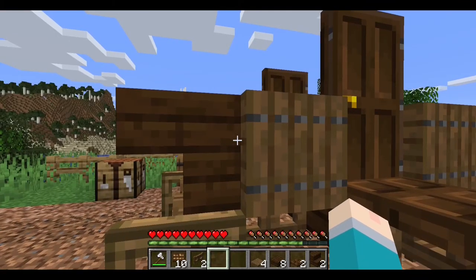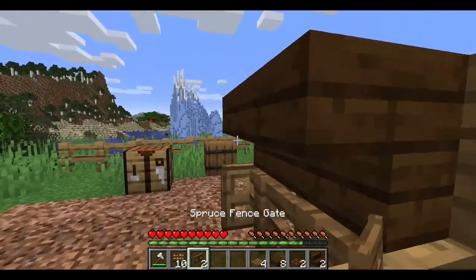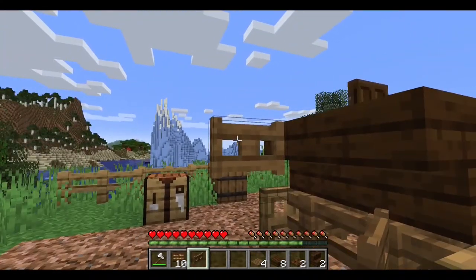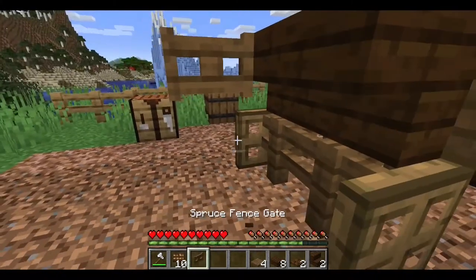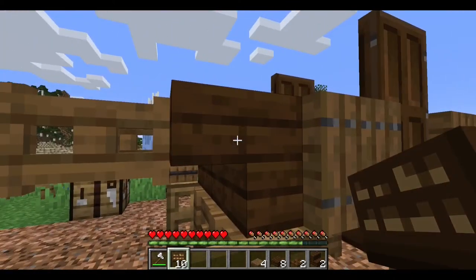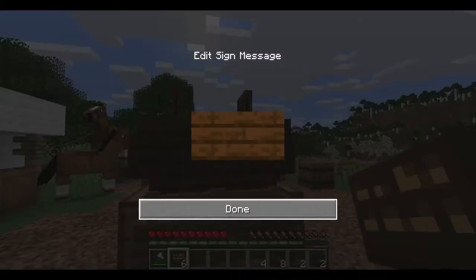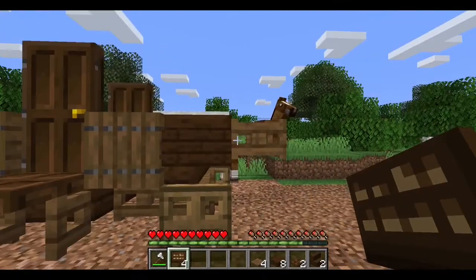Before we get to the third layer, we have to do two things. First, we need a place for our horses. Take your last two spruce fence gates and shift-aim to the middle of the stair, placing the gate so it's facing forward — not sideways, it should be facing this way. Once we've got that, do the same thing on the other side. Next, take some dark oak signs and add extra texture: place one on the stair here, one on the stair there, and do the same on both remaining sides, placing signs to add a little shape.